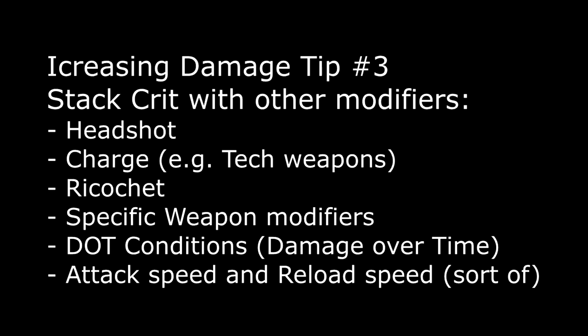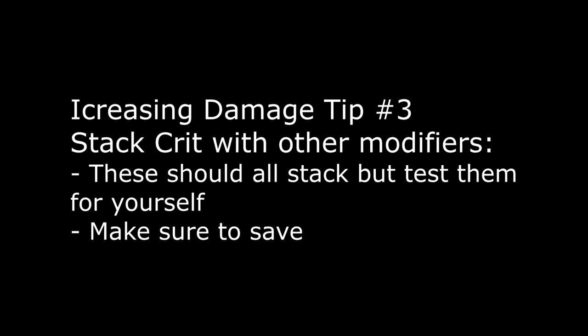There are also other multipliers such as headshot damage, charge damage, ricochet damage, and specific weapon modifiers. Make sure to check those out for whatever specific build you decide to go with. There are also damage over time conditions that can be inflicted on enemies — some modifiers are based on ensuring enemies are inflicted by those conditions. These are generally restricted to specific weapons, hacks, or grenades. As far as I'm aware, all these extra multipliers stack, but I haven't tried everything, so make sure to create a save before speccing these things up and test them yourself.